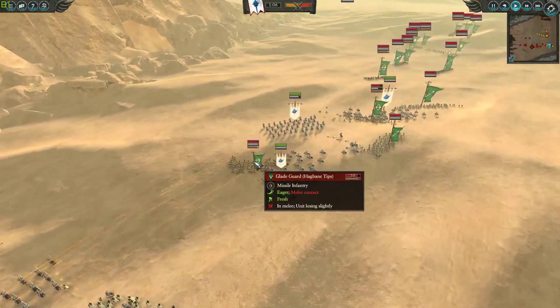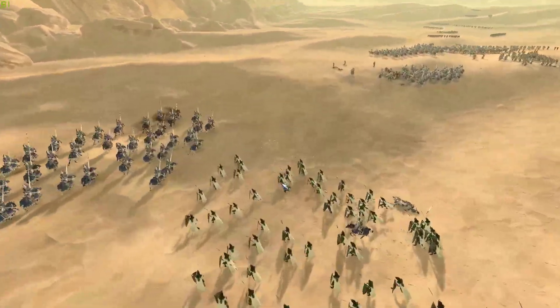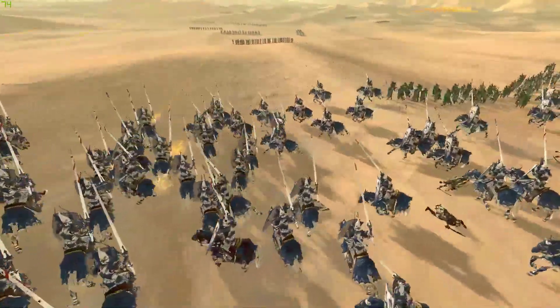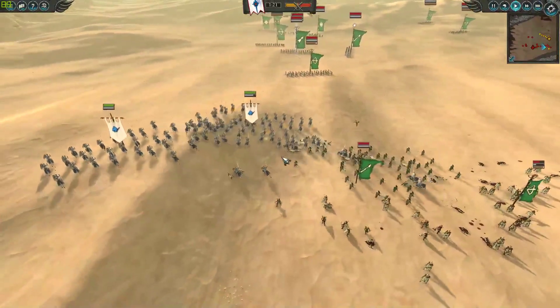Over here I'm just going to be dragging and going in different directions with my Cavalry, just to throw my opponent off. I'm going to get the charge with some of the Dragon Princes into some of this, and just keep pushing with my Cavalry all over the place. These guys will just run away — just let the Spears follow them — and we're going to get to the next archers. Pretty simple, isn't it?